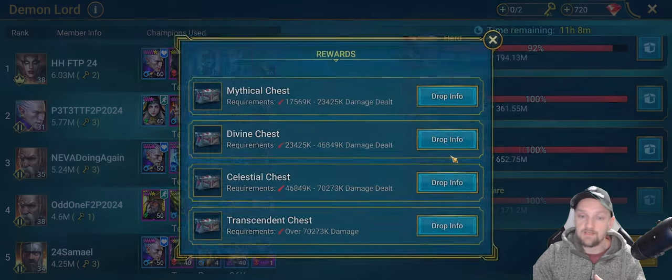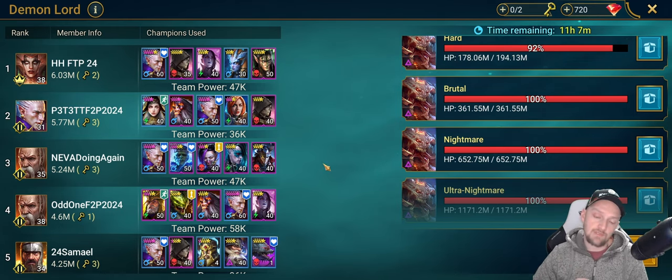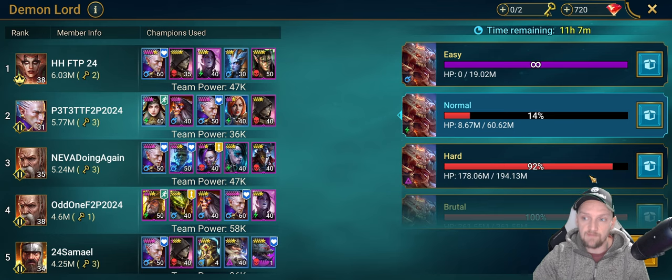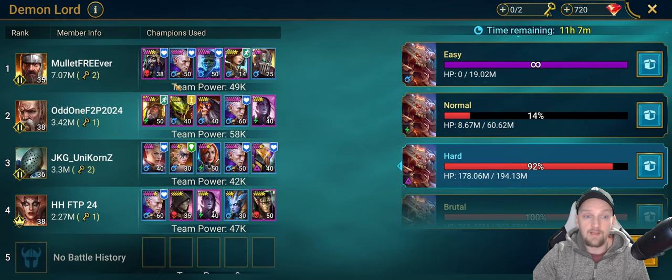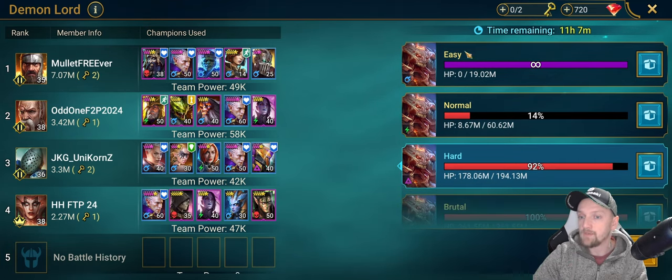It also comes down to RNG on the shards you get from lower levels. Some players get lucky — one pulled Geomancer, one of the best burn champions in the game; another pulled Venom Sage; someone got Pain Keeper, who is huge for a Clan Boss team; and if you get Dimetria you can have an unkillable team and progress to Nightmare and Ultra Nightmare very quickly. But in these early days it's just about survival and the best damage you can do with the champions you have.